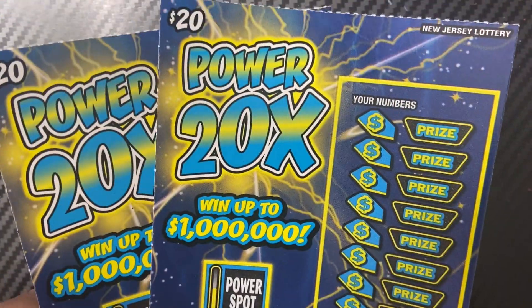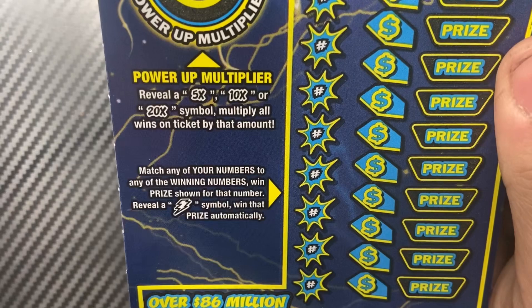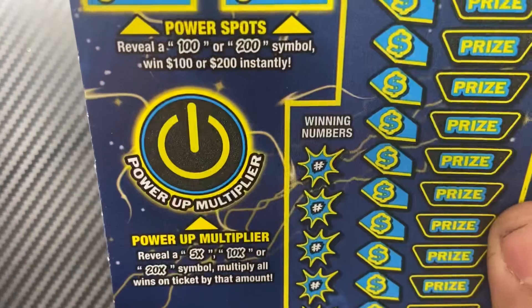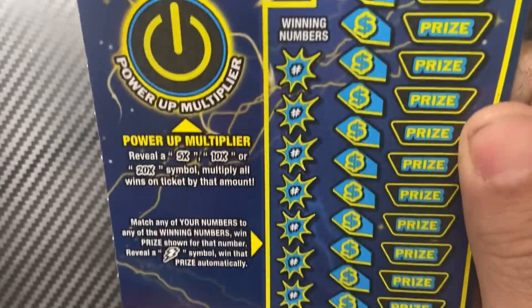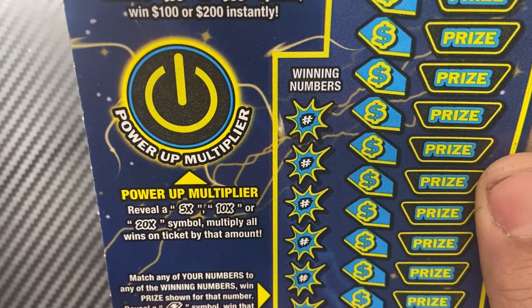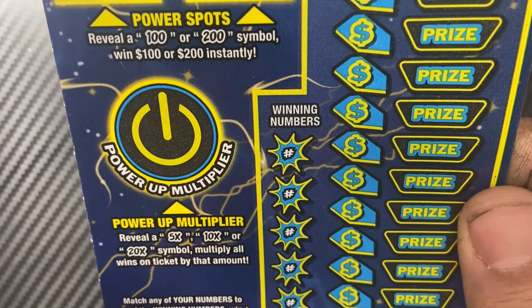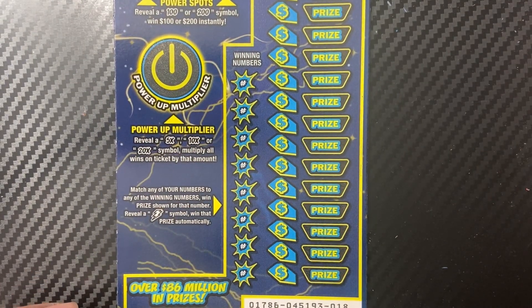What's up everybody, we have the Power 20x — these are the last two in this book, so we're trying to find some more wins like I did the first time. Match numbers game, or find the bull symbol for an automatic win. Power spot reveal: 100 or 200 symbol wins automatically. If you find a win, reveal a 5x or 20x symbol to multiply all wins on that ticket by that amount. Let's get started — ticket number 18.